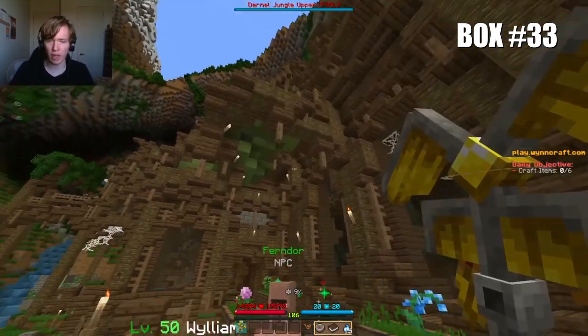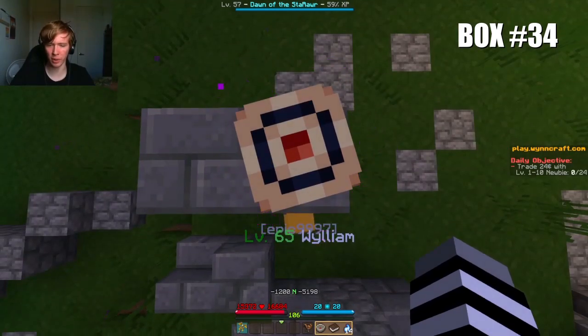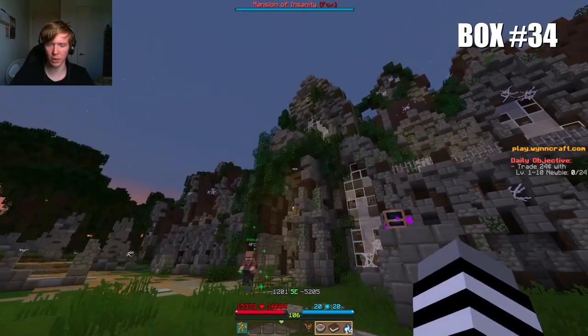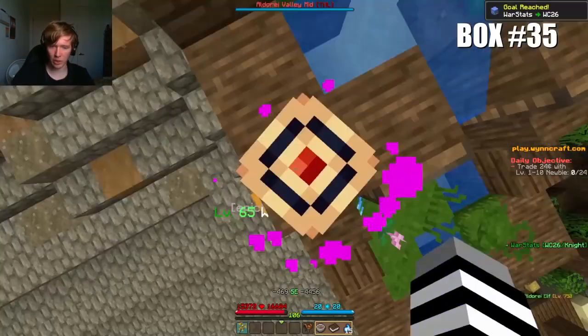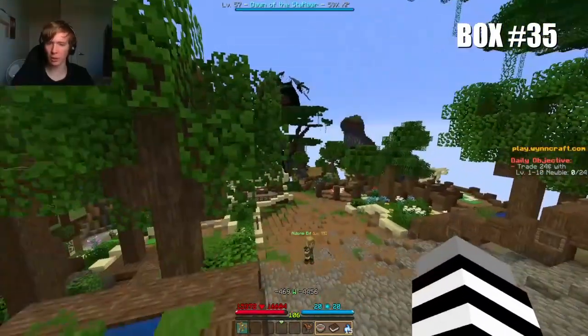On top of the dining table within the mansion that used to belong to the Sodetta Guild. Box number 34 is at the exact coordinates minus 1200, minus 5198, on this tombstone outside of the Karatat Mansion. At the coordinates minus 469, minus 4456, in front of this big door in Aldoray.